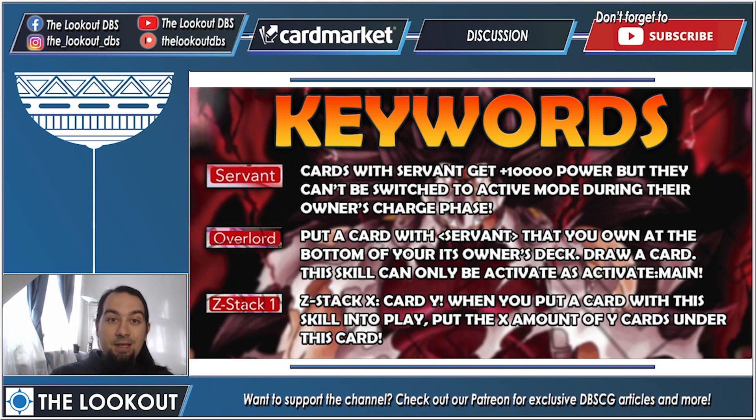Overlord: put a card with Servant that you own to the bottom of your deck, then draw a card. You can use this ability only as Activate Main, which means you cannot use it mid-battle as Activate Battle. So if your opponent attacks you with a card with Servant, you can't Overlord it to just remove it from the attack — that's mechanics prevention for balancing purposes.